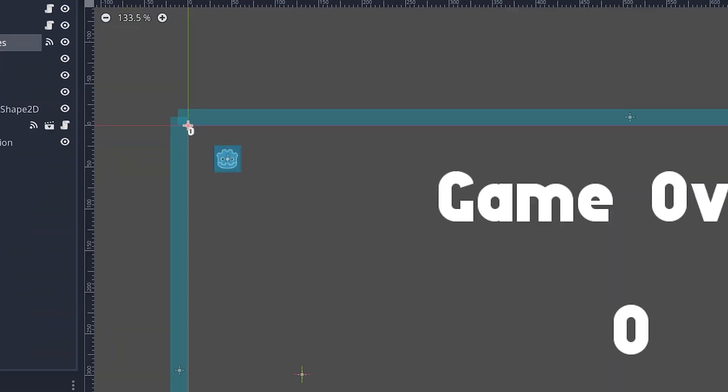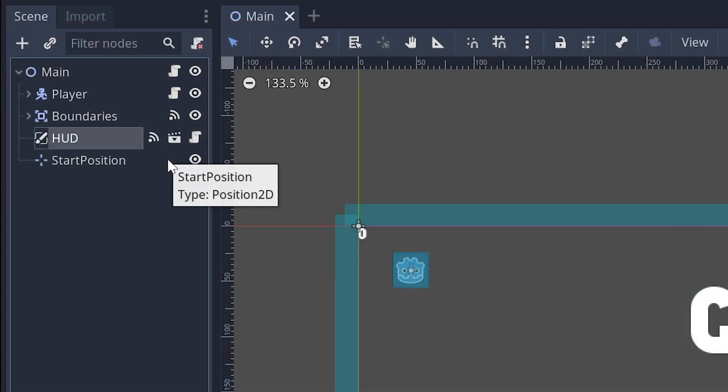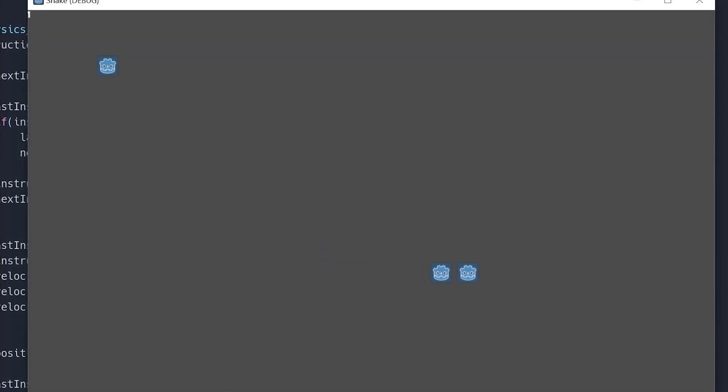The boundary objects constrain the game to a little square, and the game will end if the player collides with any of the boundaries. We also have a HUD which allows the player to see their score and start the game when they click a button. Finally, we have a start position that defines where the player will spawn.